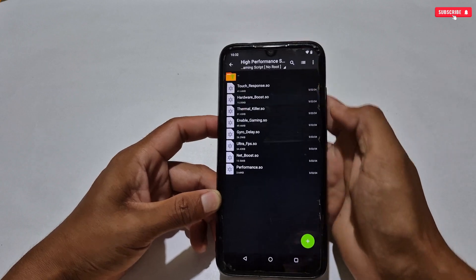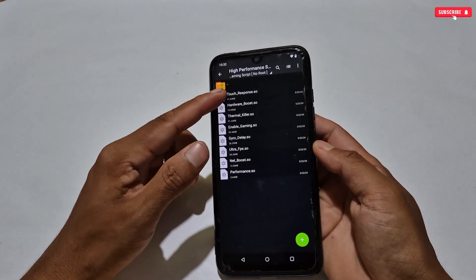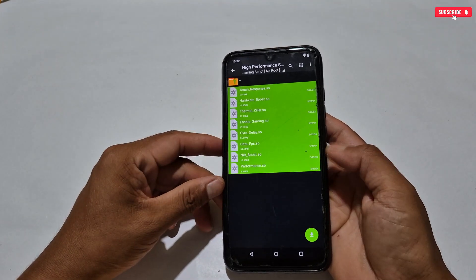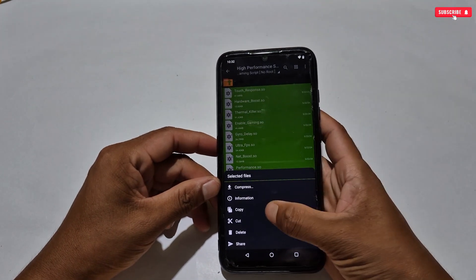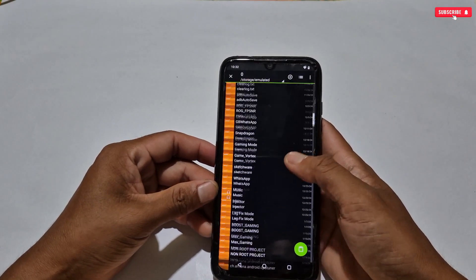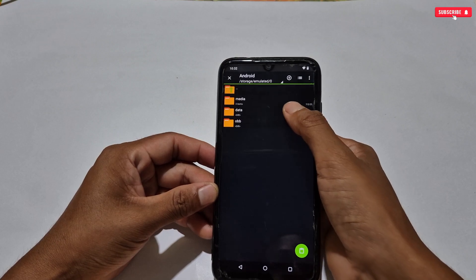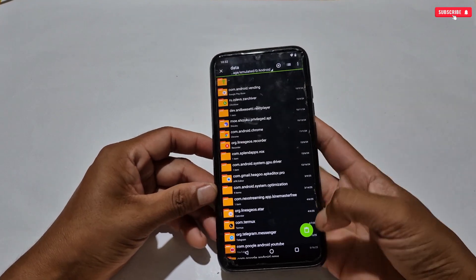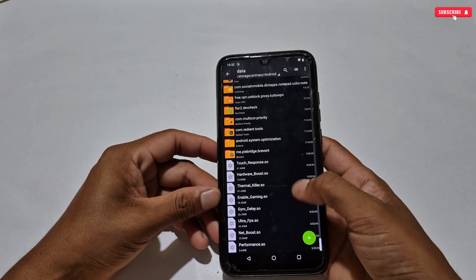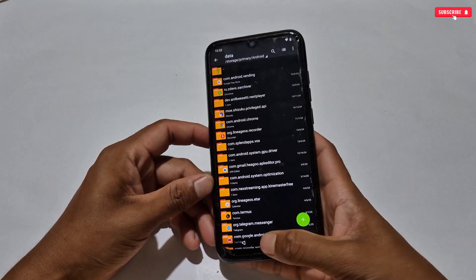Now go back to the downloaded folder, tap on high performance system tweaks, and select the tweaks you need — or select all of them. After selecting, copy the files, then go to internal storage, then Android, then Data, and simply paste the copied files. That's all — all your files and tweaks have been applied. Now simply restart your phone and enjoy super smooth gaming performance.